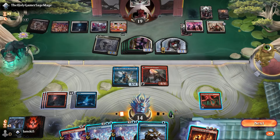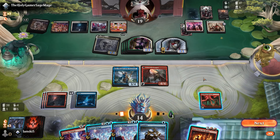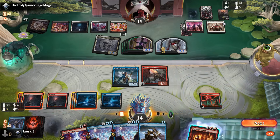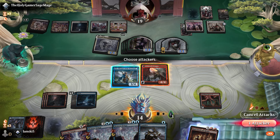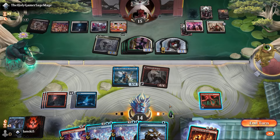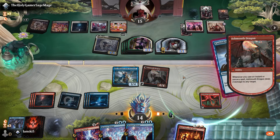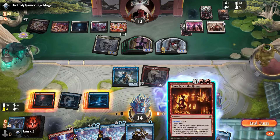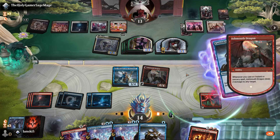The enchantment transformed — all their creatures now get +1/+1. We'll cast Burn Down the House using the flashback cost, but first attack with the dragon. We have so many spells — Consider is cheap so we'll cast it. We can use it again and deal two damage to the opponent with each spell cast.